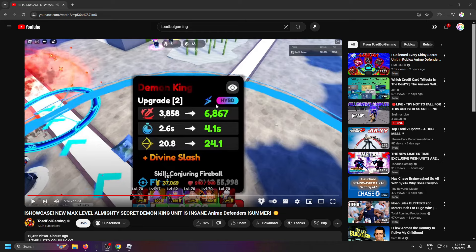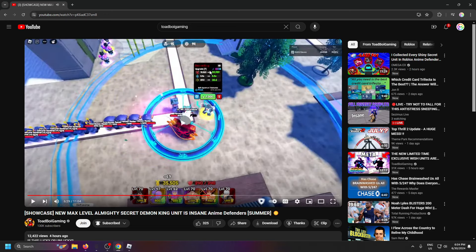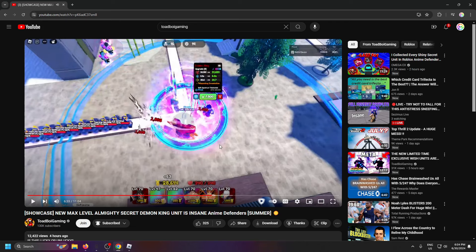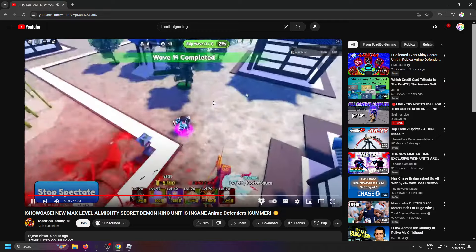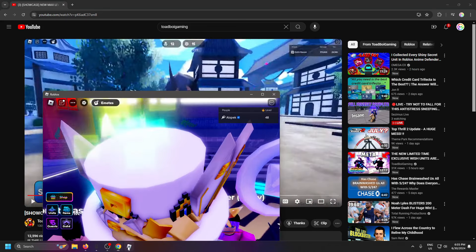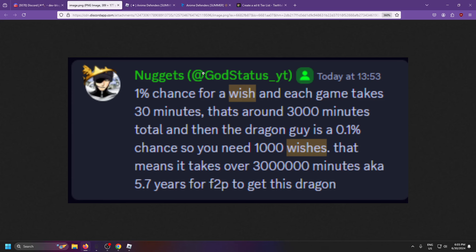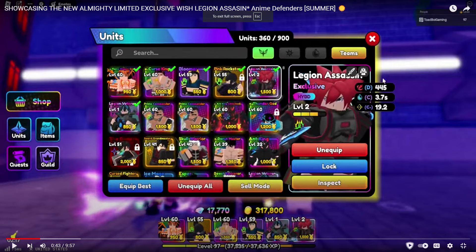First up, we got the new Demon King. He is hybrid, which is good. His damage gets pretty decent and he's kind of like a better Katakuri. He is a slow unit, keep that in mind. He has some pretty cool effects and also four placements, so he's kind of like a good support unit. We're going to put him into S tier for support and move Katakuri down a bit.